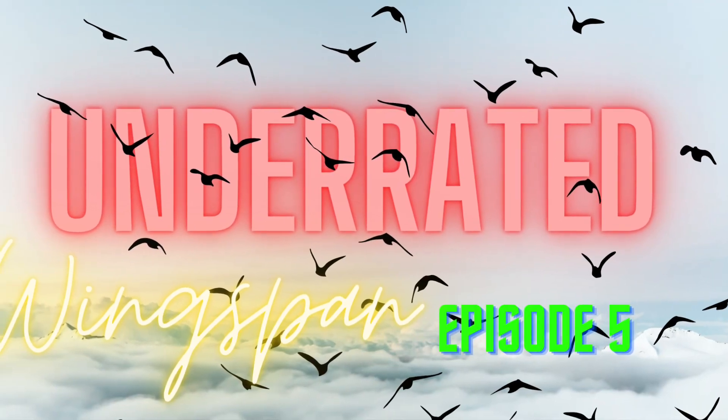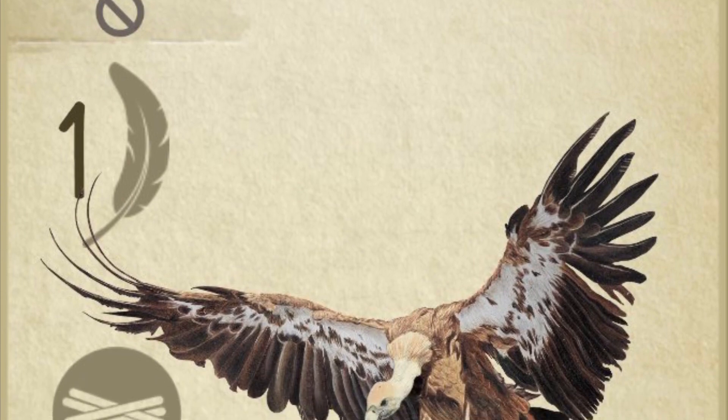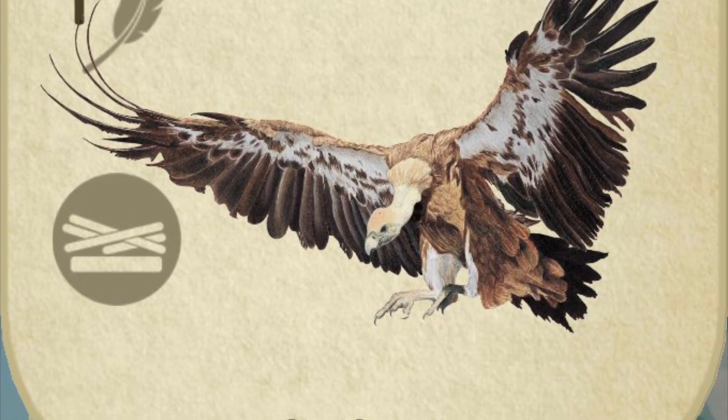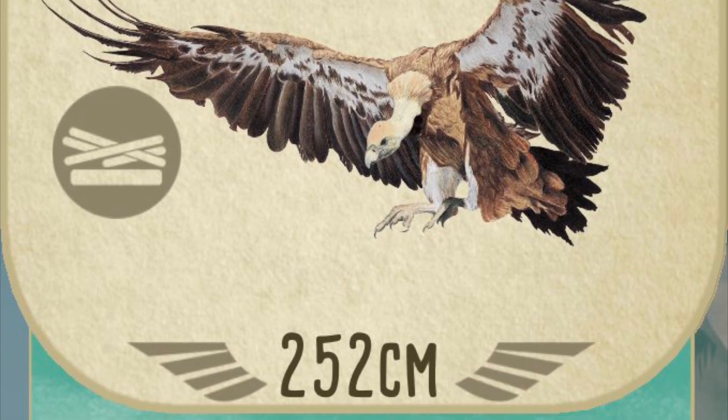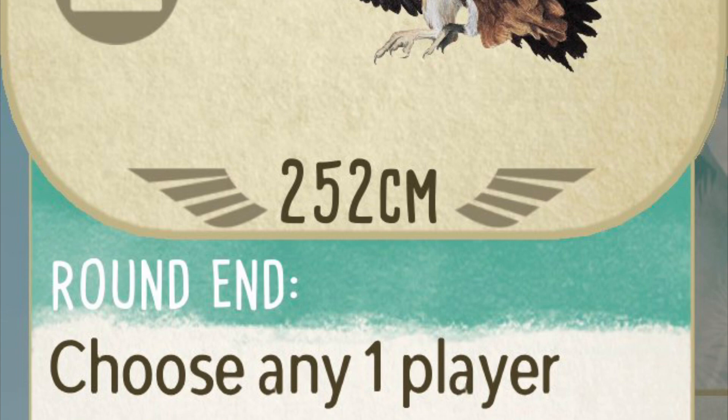Today, we are looking at the frequently requested Griffin Vulture, coming from the European expansion. Its teal power lets you choose any player, including yourself, and for each predator that player has on their board, you get to cash one rodent on this card.